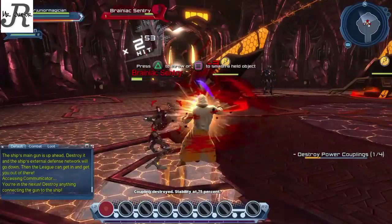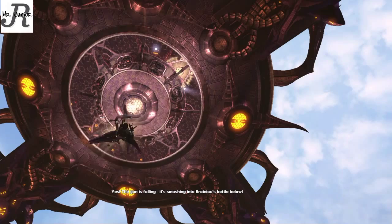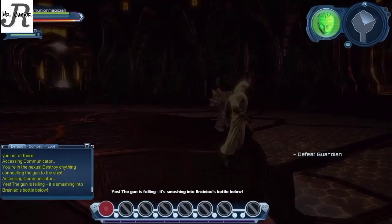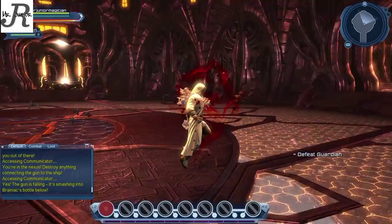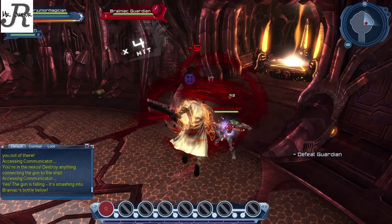I already took out all four of them, which is why you see the ship's weapons falling down to Earth. Now we have to defeat the ship guardian before we can get out. After the ship guardian, we fight alongside Superman and take out a lot of the remaining security guards.